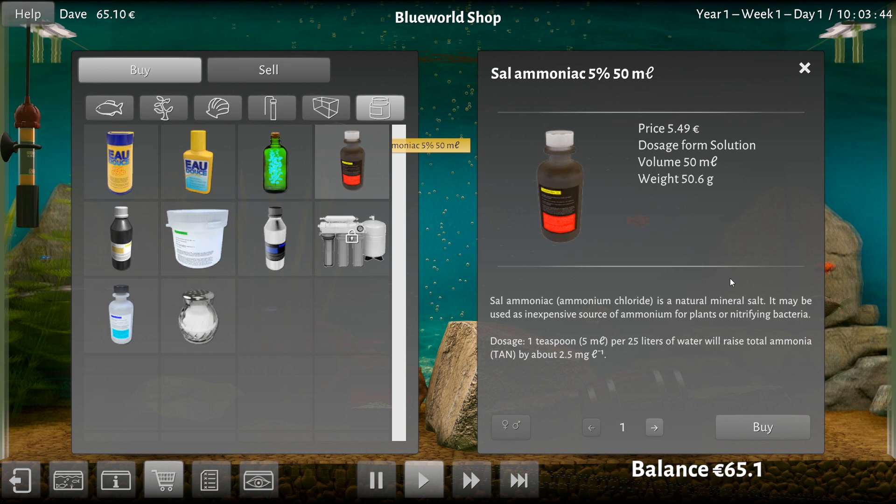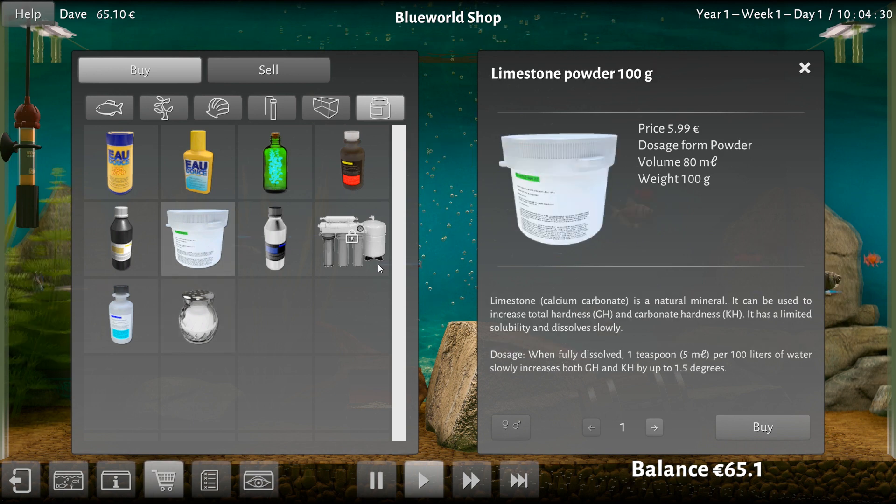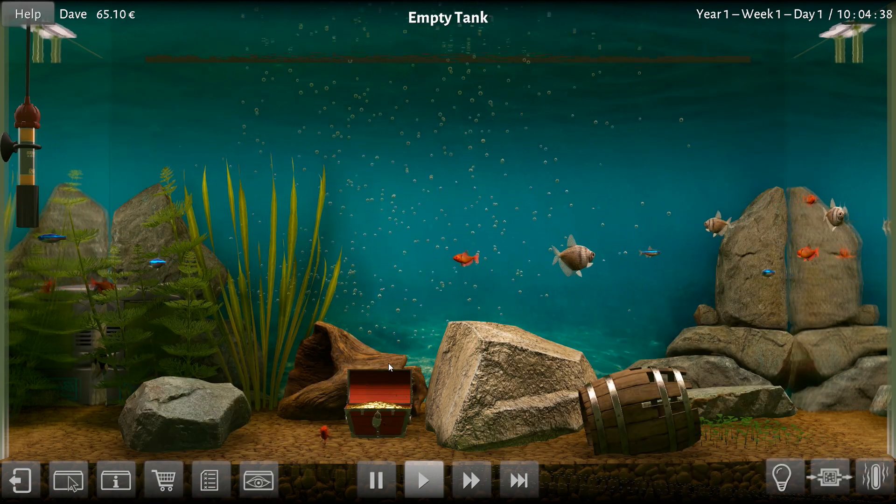What else we got kicking around? Magical growth — oh, are we entering a fantasy world? It accelerates the growth of a plant for a short time. This is more of a game than I thought. This is a natural mineral salt used as an inexpensive source of ammonium. I feel all my fish are going to die because I don't know what these things mean. Potassium bicarbonate powder — it may be used to raise carbonate hardness. Do I want to do that? I'd really just like to feed them. And there's table salt — okay, are we eating the fish? Was this a cooking simulator the entire time? I don't think I want limestone. I have no idea what any of this means. I'm just going to try and feed the fish — that's my goal right now.